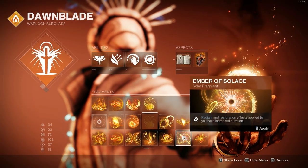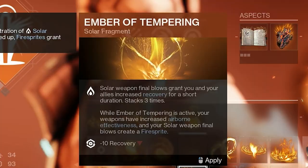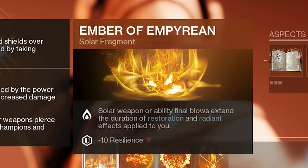Lastly, for solar, you can use a few Fragments, including Ember of Tempering for increased recovery and fire sprite generation, and Ember of Empyrean to help extend the duration of your restoration and radiant effects.